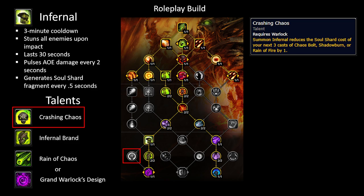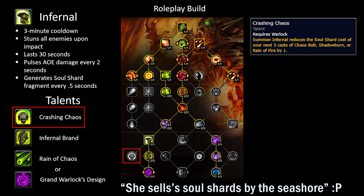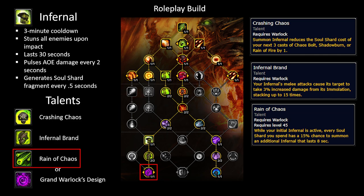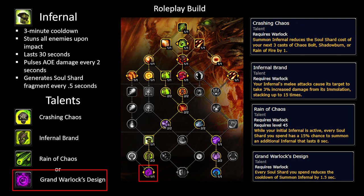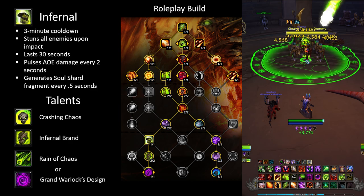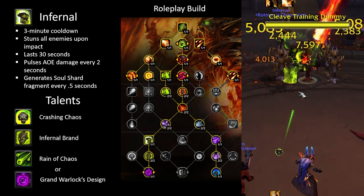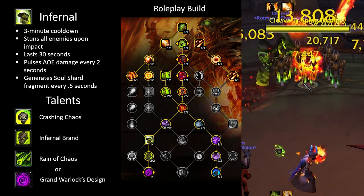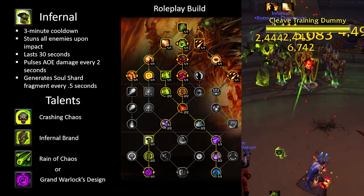The talent Crashing Chaos makes the next 6 soul shard spenders cost 1 less soul shard with 2 points invested. Infernal Brand makes the Infernal's melee attacks apply a stacking debuff for more damage, giving it better single target damage. The last talent spot has you choose between Reign of Chaos, which gives a chance to summon an additional Infernal per soul shard spent while Infernal is up, or Grand Warlock's Design, which reduces Infernal's cooldown by 1.5 seconds per soul shard spent. None of the current recommended builds take the extra Infernal talents, but there's a fun roleplay build centered around summoning Infernals if you want to go that route.